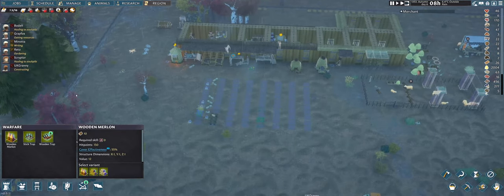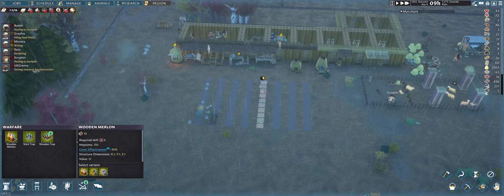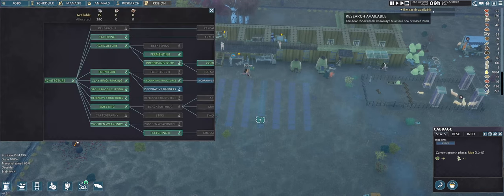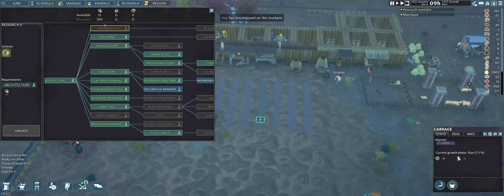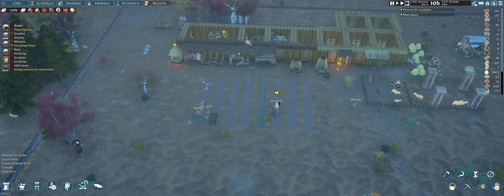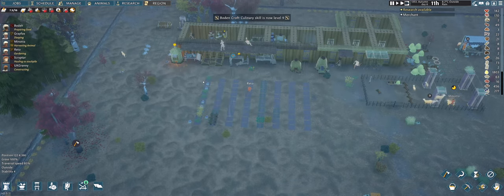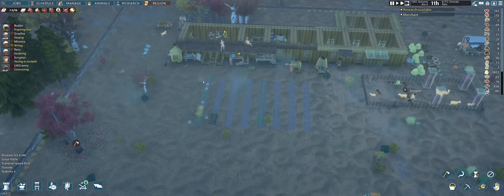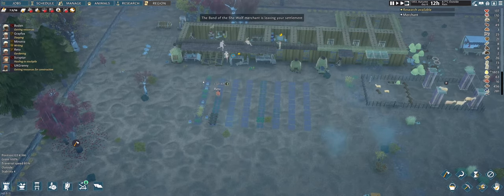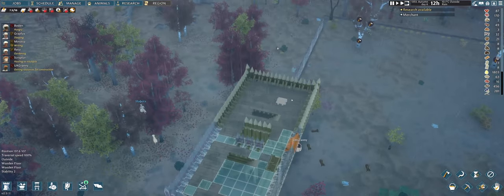Things are stagnating a little bit. In the winter I'm going to have to make them start digging something. Oh look — Reto is planting carrots and cabbage. Plans for winter are to start digging an underground area, mostly for storage for food — because food stored underground lasts longer and won't spoil as fast. The merchant is leaving — thank you for your services.